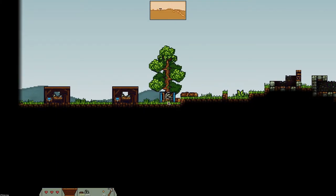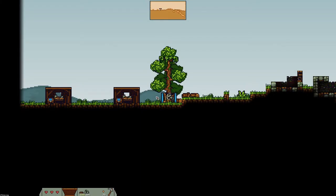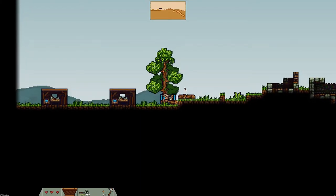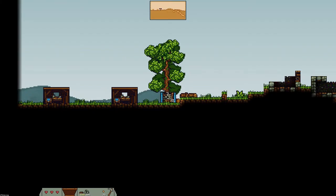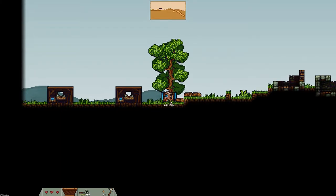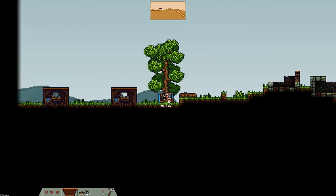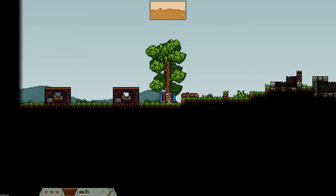Simply place the saw under the tree. You can drop items by pressing C. Aim the cursor where you want to throw it. If you aim it too far, you'll throw the saw and it might not land where you want it. I would aim close to the bottom of the tree, and then there you are.